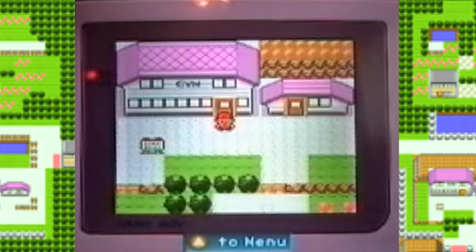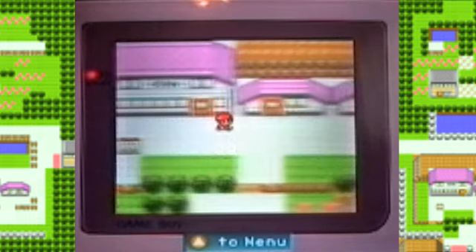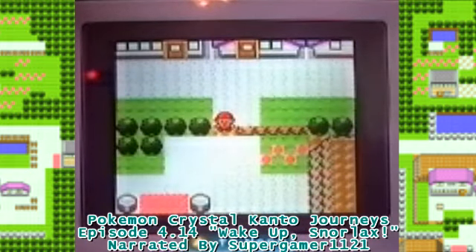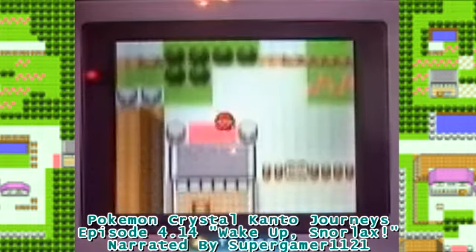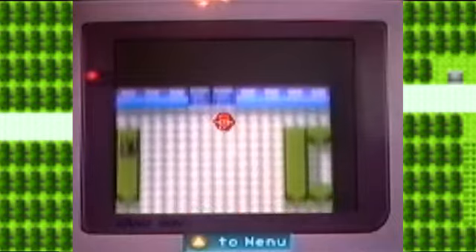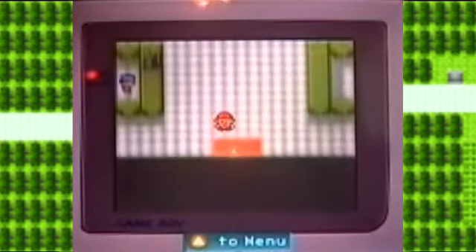Welcome back to Pokemon Crystal Kanto Journeys. In the last episode, we battled Janine, the gym leader. Now in this episode, we're going to head over to Pewter City, but before we can do that, we have to do something else to get there.